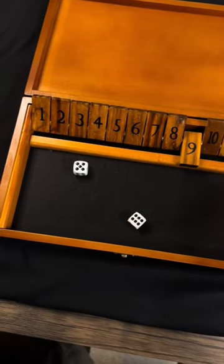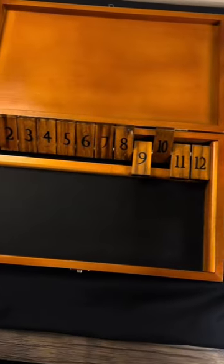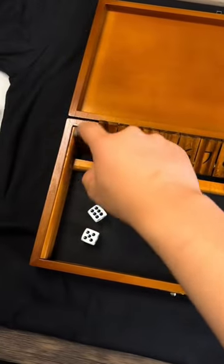We got 5 and 6 equals 11. We're getting rid of the bigger numbers, so that's really good. We got 11 again, so let's do 10 and 1.